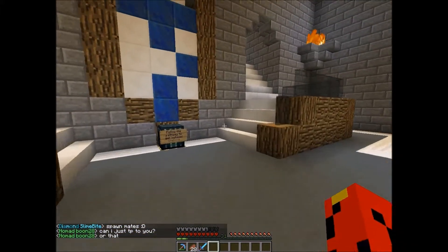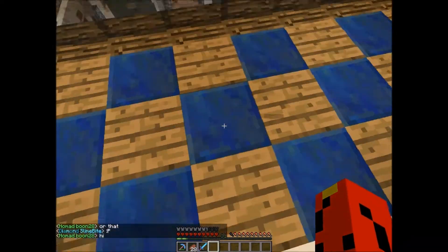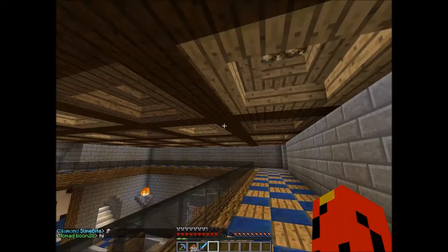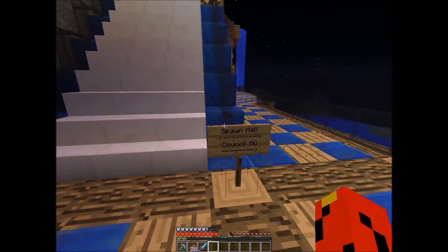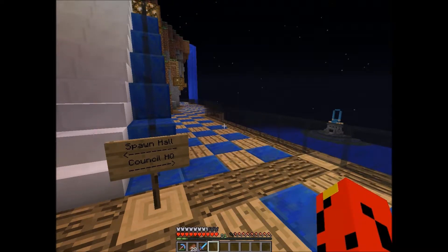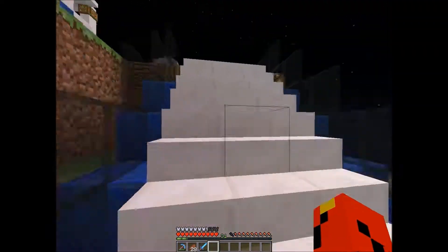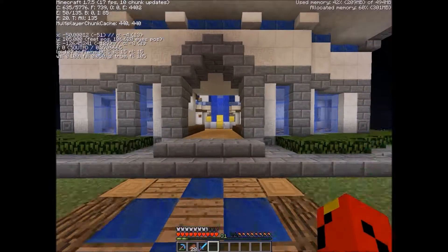Looks like people are coming to spawn, nice. I think this should have been raised up by one — a little claustrophobic, but it's fine. There's the spawn hall over here, and spawn counseling HQ — headquarters. Let's go to the spawn building.